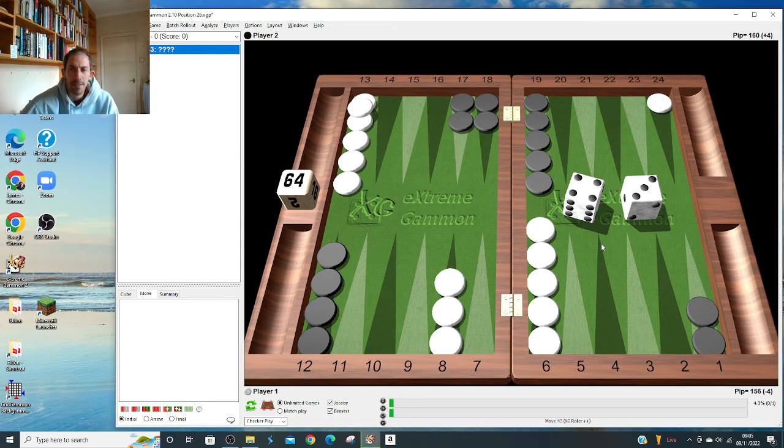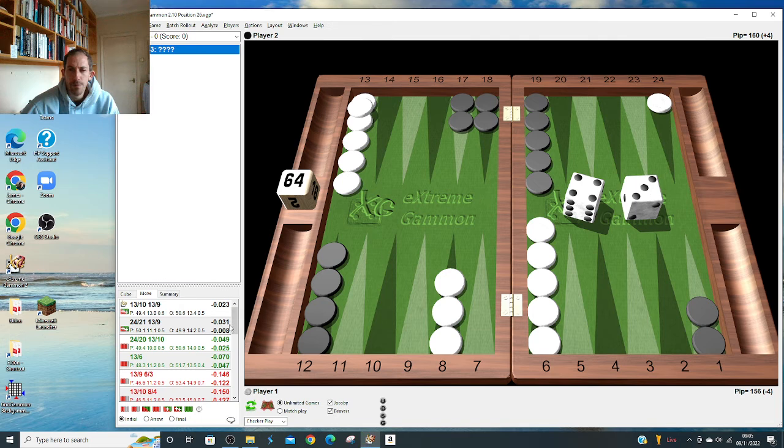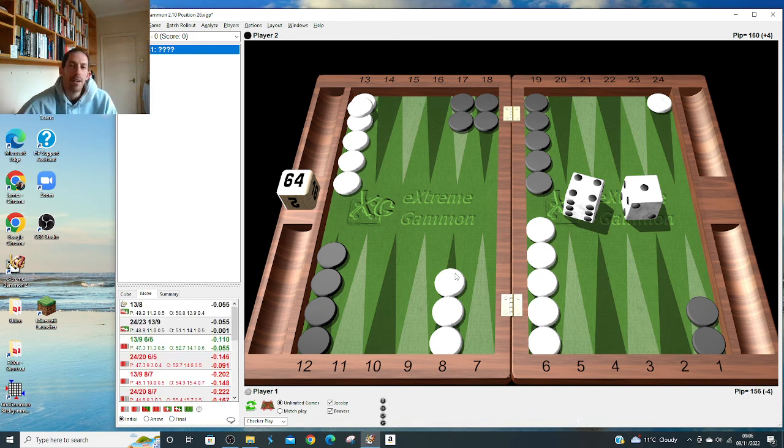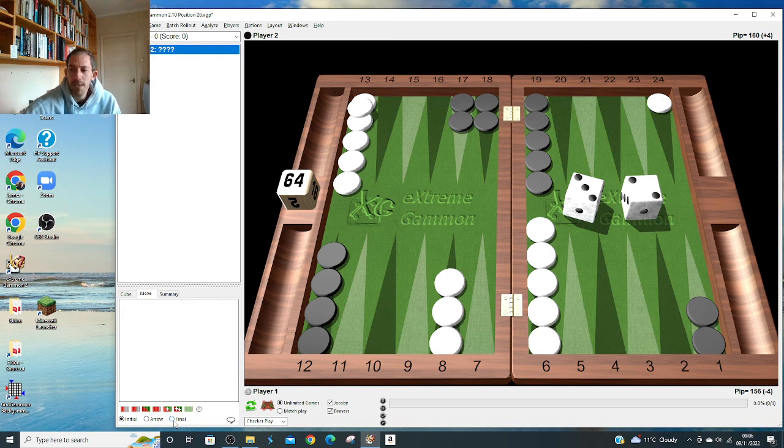4-1 is close here - 23 and 9 or just coming to the 8 is pick-them. We don't slot or anything like that. You can bring one down or come down and up - they're about the same. 3-2: two down or either split is pick-them - doesn't really matter, maybe just come down, easier to remember. 2-1 is quite difficult - I think they would pick-them. Yeah: 2-1, it's right to play to the 23 and 11. This is a hard play.